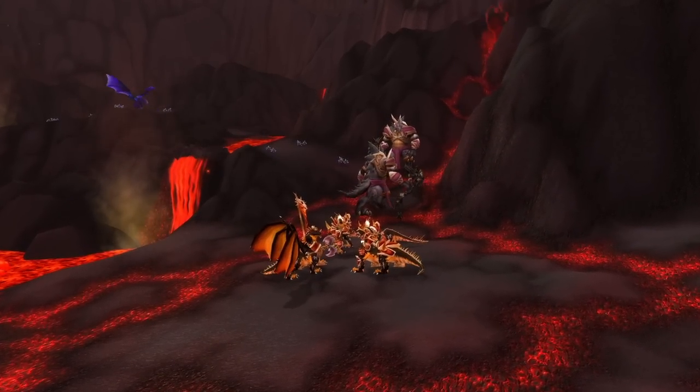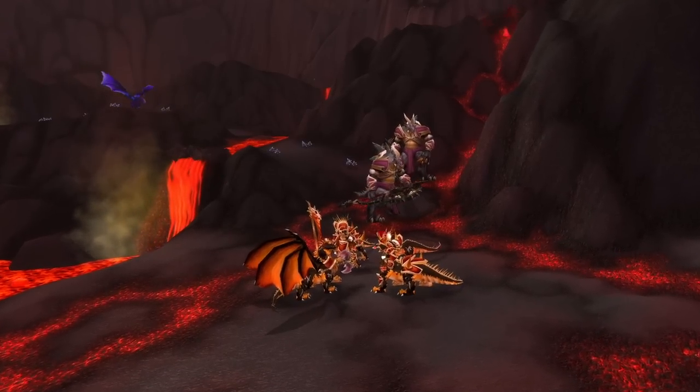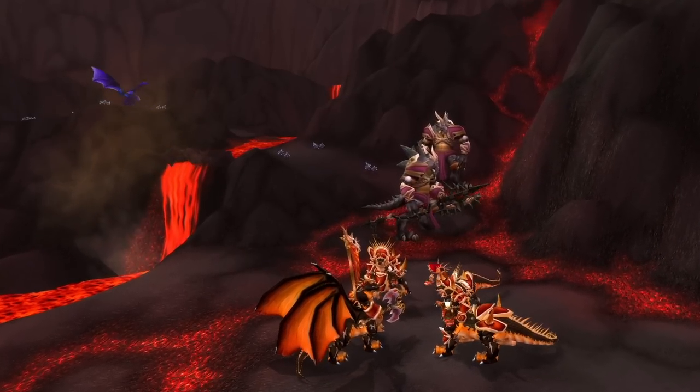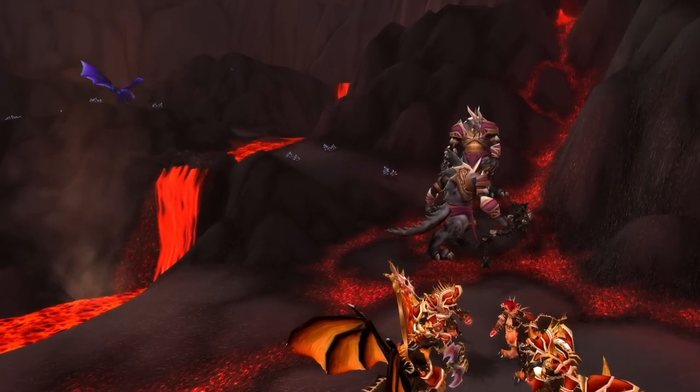Upon entering the raid you will see trash mobs walking around. These mobs are linked to Sartharion so make sure you kill all of them. If you don't, they'll pull when you engage the boss and you'll be corpse running in no time.